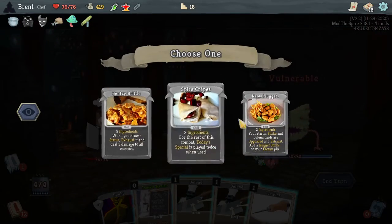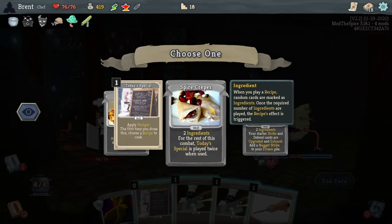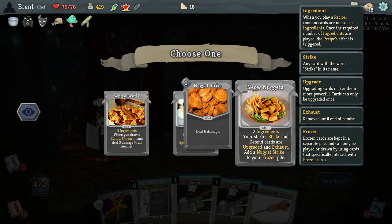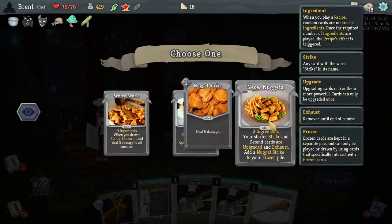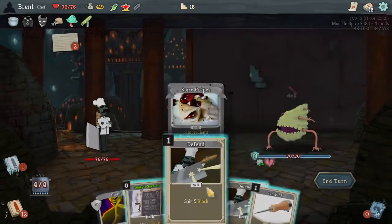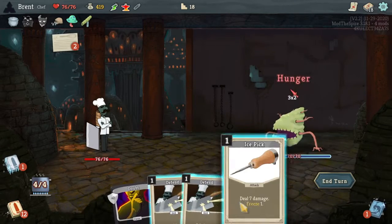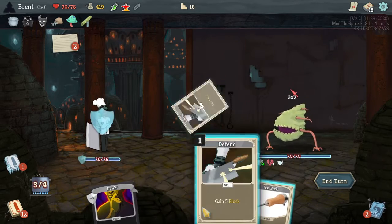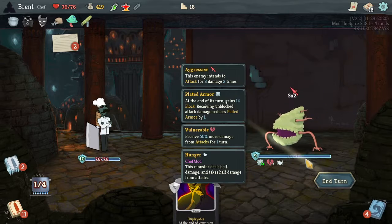Alright — so that thing is frozen. We currently get to pick our recipe. I want the crepes I think. Whenever you exhaust this — cause I'm not getting any statuses — so yeah, the crepes. I can't play the Doubt, which sucks, so it kind of doesn't help me at all. And you kind of want to deal your attacks before the hunger affects you.